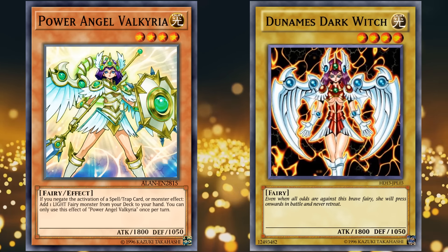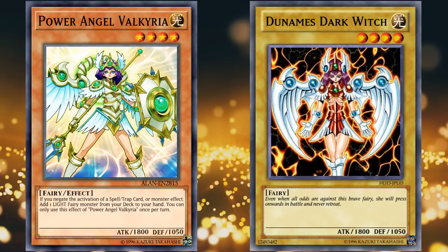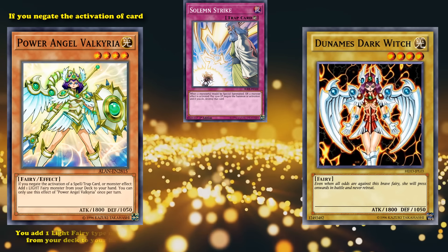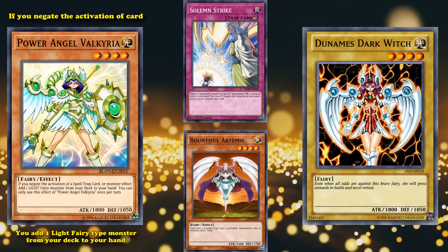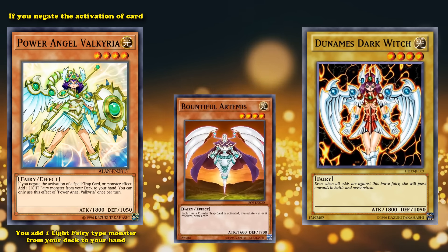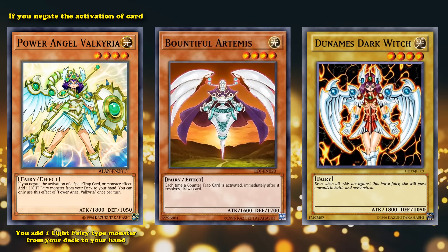Power Angel Valkyria has the exact same stats as the original, except it actually has an effect where if you negate the activation of a card, you get to add one light fairy type monster from your deck to your hand. So it's basically counter fairy support — a series of cards all about gaining advantage after countering your opponent's plays.